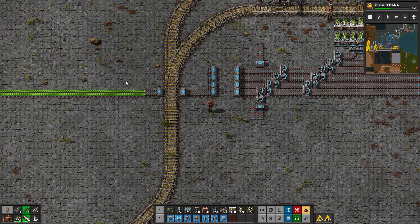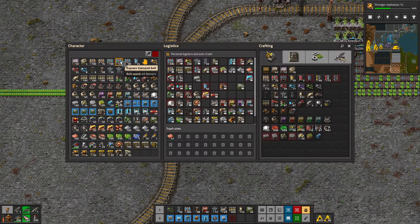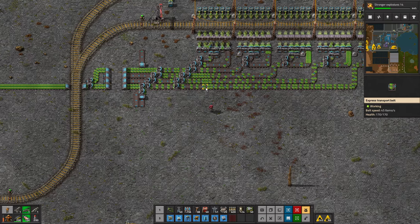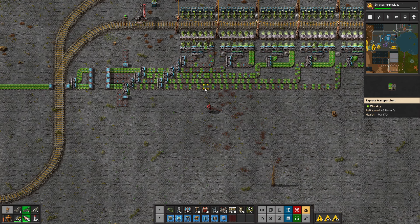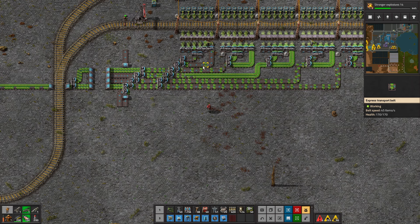I guess we split it once here, and then it will do the load-balancing thing. The idea is that all these belts are equal, and I can already see that this is not equal — but you know, we are where we are.